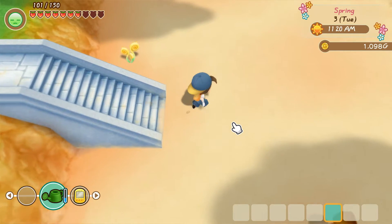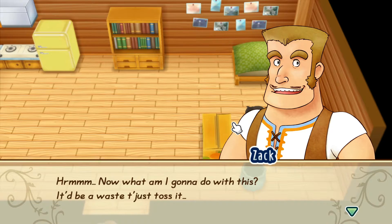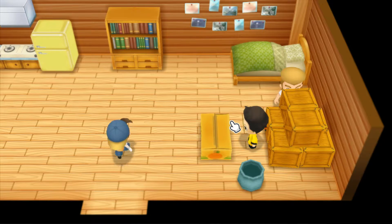To get your fishing rod, between 11 AM and 1 PM head to Zack's house and the beach to receive it. Make sure you have at least one empty tools slot.